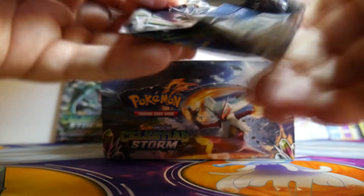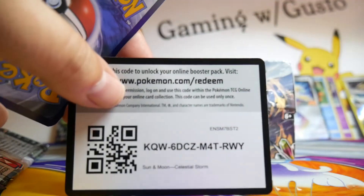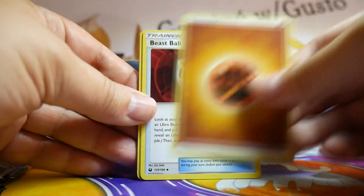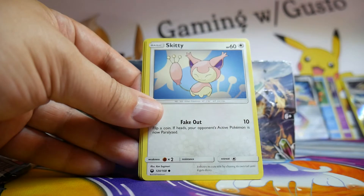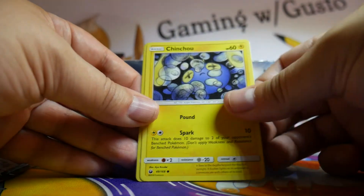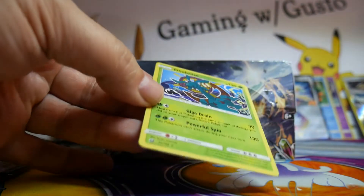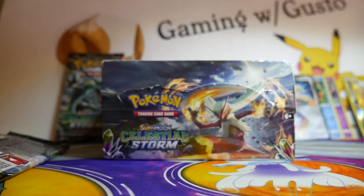Three packs to go. There's a code card for you. Fighting Energy, a Beast Ball, a Beast Ball, Grovile, Skiddy, a Lolan Rattata, Torchic, Meditite, Chin Chow, a Manectric, a Manectric Reverse Holo, and a Delmise. Now that Manectric is going to go into our hit pile because that's a Reverse Holo Rare.